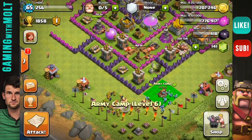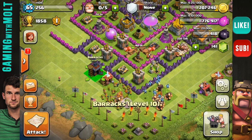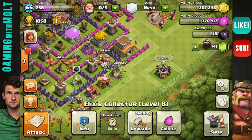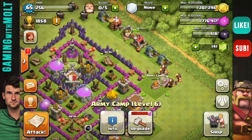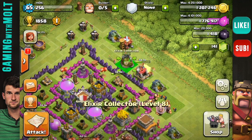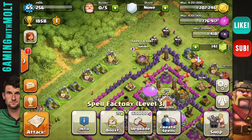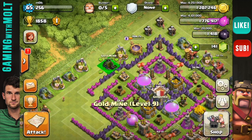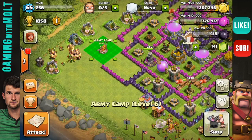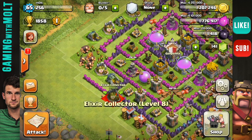Let's bring our army camps, which you can see are full — let's bring those in close to the wall. Let's continue working our way around with all of these buildings and storages and stuff. Bring this army camp right in there. Continue bringing them right up against the wall. I know that there are people that do the whole spawn thing where you leave them further out, but I want my buildings to be protected. I don't want people to get free resources from me or free trophies.